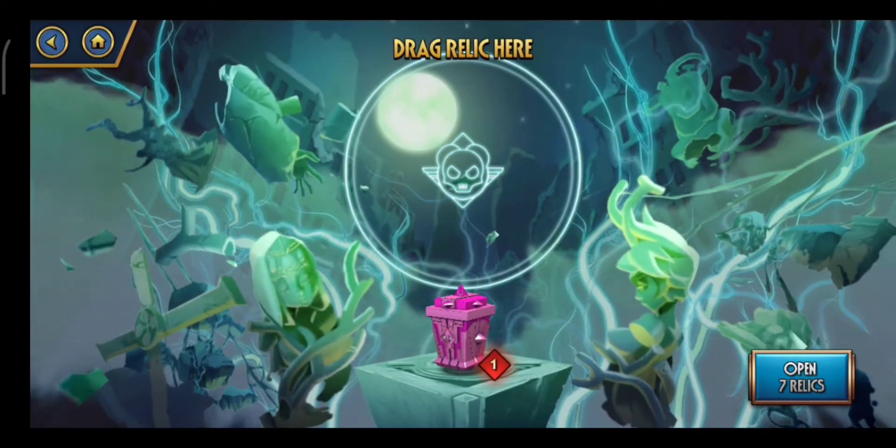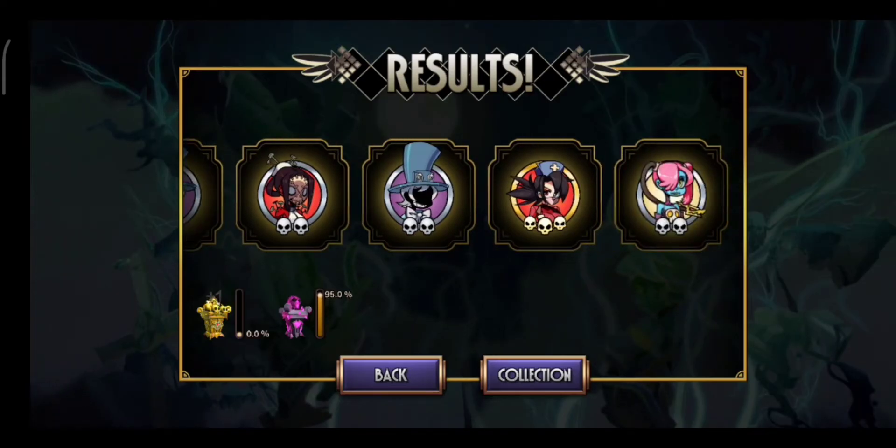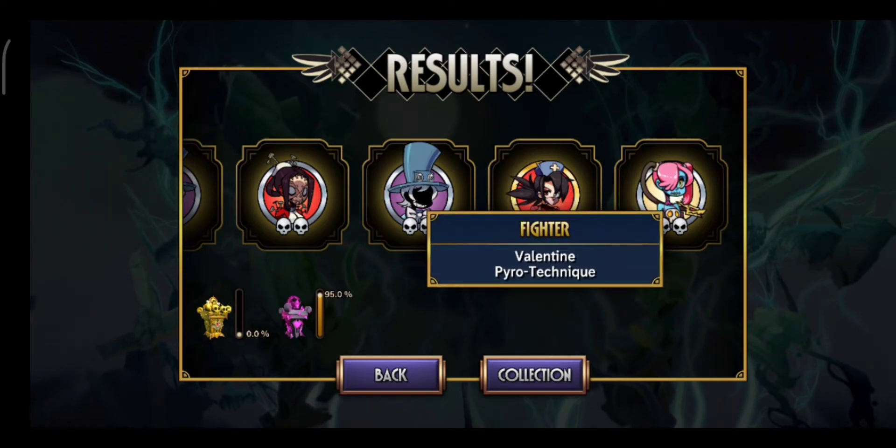Next up are the Lovestruck relics. I'm not gonna open these one by one, just manually. Oh my god, yes! You guys have no idea how much I wanted to get the Pyrotechnic Valentine variant to complete the Valentine collection. Unfortunately, Wet Work has been announced, so I don't own all the Valentine relics anymore — I need to get Wet Work. But I got Pyrotechnic!